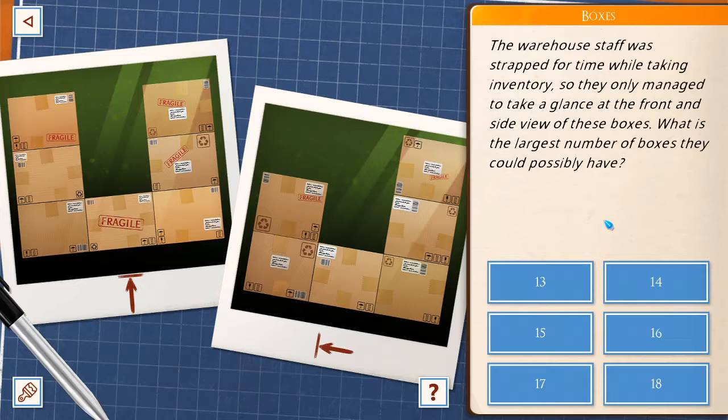The warehouse staff was strapped for time while taking inventory, so they only managed to take a glance at the front and side view of these boxes. What's the largest number of boxes they could possibly have? 1, 2, 3, 4, 5, 6.